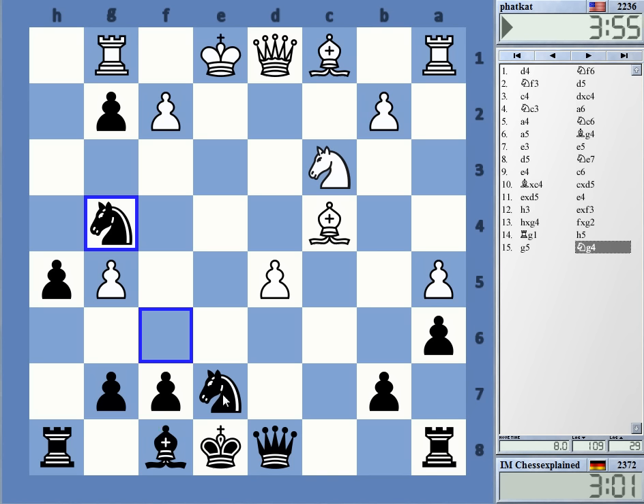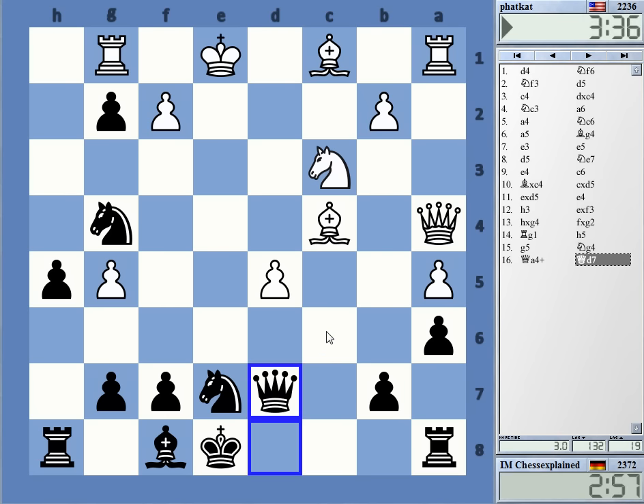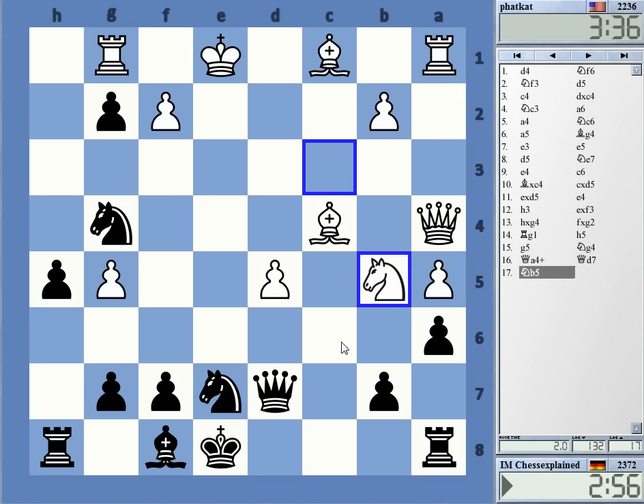Queen a4 — I have to go queen d7. I was just thinking, maybe you can do something weird like queen a4 check, queen d7, knight b5. It looks very strange but might be on. I don't have any alternative anyway — knight b5, very wacky move.